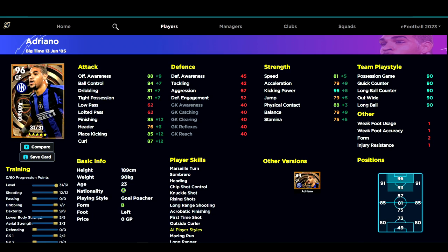The second build is a slightly modified Adriano. We're not going to double down too much on the finishing, and we're not going to have that 97 kicking power — we'll get a boost up to 97 or 98 depending on how you train him. It's a 96 overall rated version of Adriano, but he's way more well-rounded.